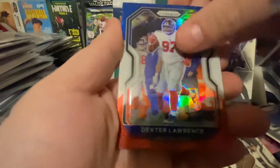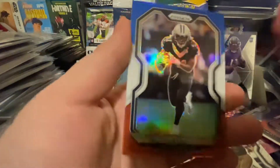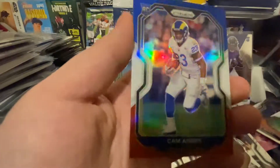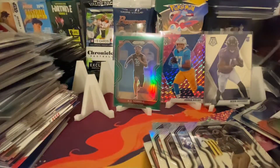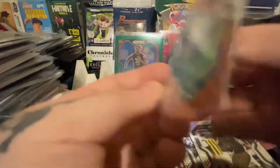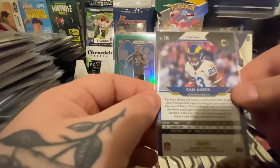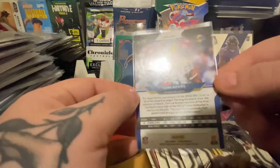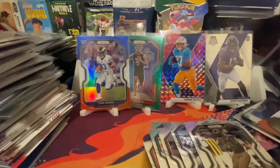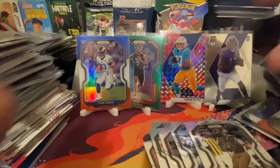Dexter Lawrence. I want Alvin Kamara — I thought that was his rookie year. Cam Akers rookie, nice. Okay, that's decent. We got a little decent in each pack, but neither of those were too crazy. This Cam Akers might be gradeable, you guys. Looks good. Hit me up if you want it. Just made a little content. See y'all later.